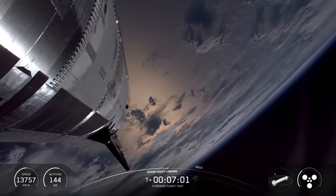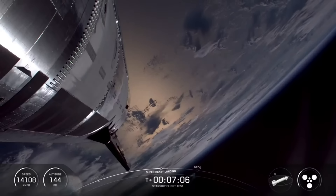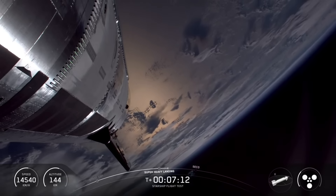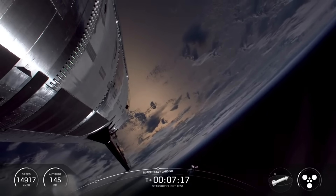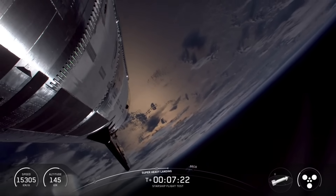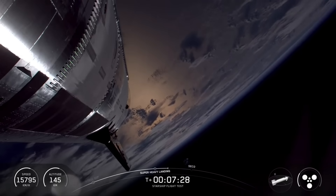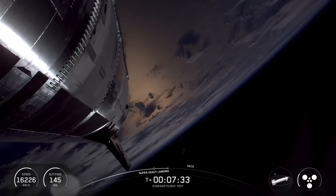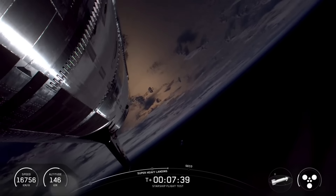Meanwhile, back in space — about seven minutes into today's flight, ship continuing its ascent burn. This goes until just about nine minutes into our flight; ship engine cutoff is slated for eight minutes and 57 seconds. We are going to see those three RVACs — the Raptor vacuum engines, the bigger circles in the indicator on the bottom right of your screen — shut down first. We continue burning for a couple seconds longer on the inner three before we hit CECO, second engine cutoff.